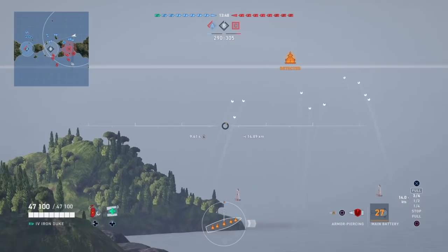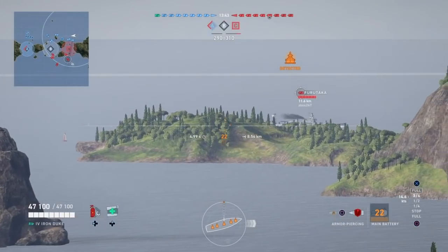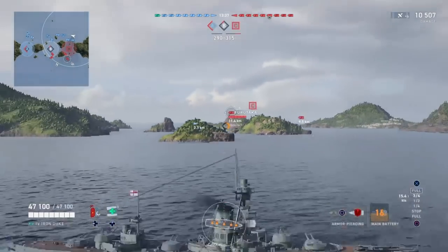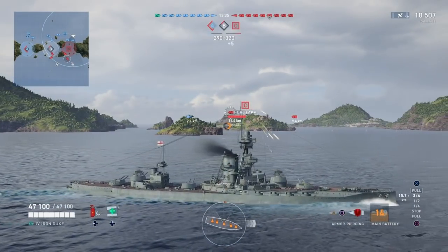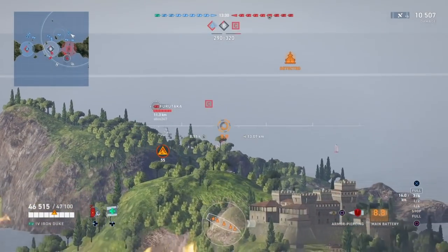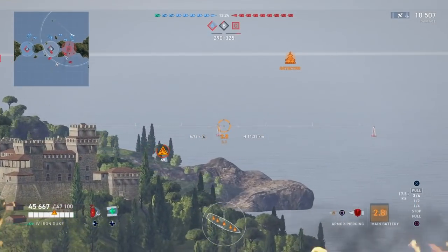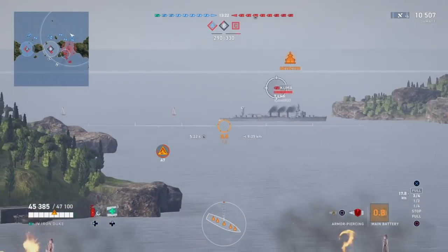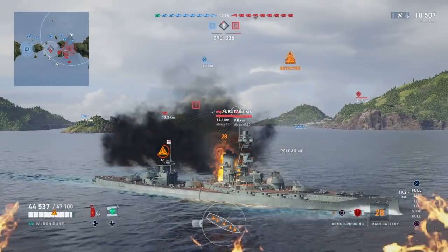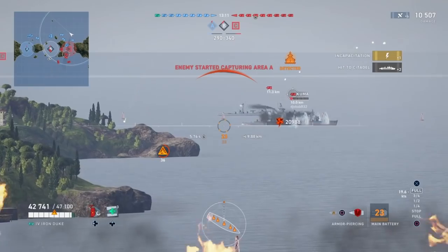My current thinking on these AP shells is that instead of shooting at the waterline and trying to hit citadels like you normally would in a battleship, I'm aiming more towards the top of the hull and hoping for shots to go into the superstructure — all the structures above the hull — which is more lightly armored than the waterline where the citadels are located. Based on my testing, that's the way to approach it, and you'll see in this game it works out pretty well.